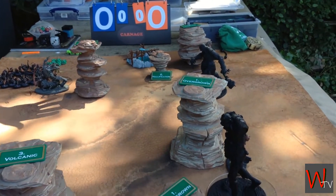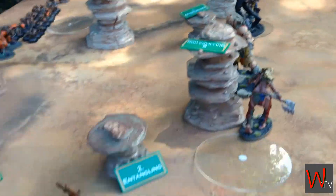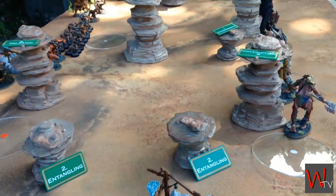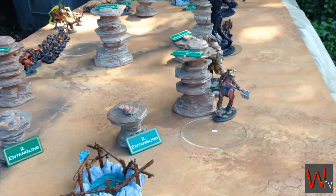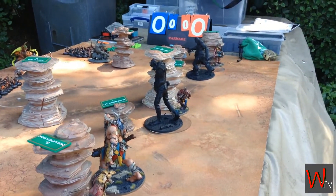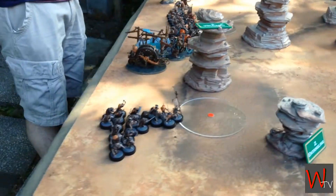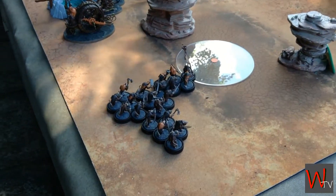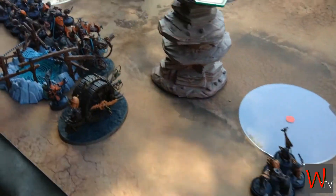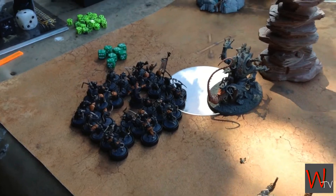Nullification, Overgrown, and then Nullification again, Overgrown again. Because we're in the Realm of Light, everything's also Mystical, so quite a few of the giants are starting to touch terrain just at the beginning. There's the setup. Here's all the lovely Furry Ones desperately clinging onto their objectives because only battleline can hold them.